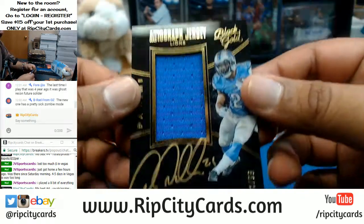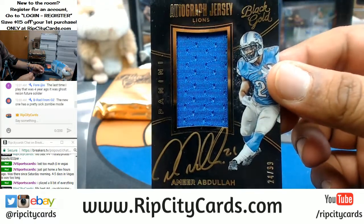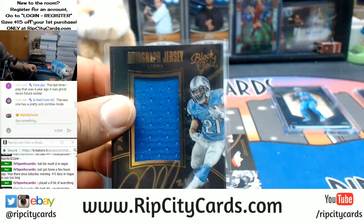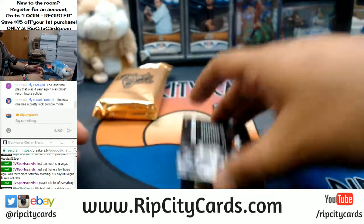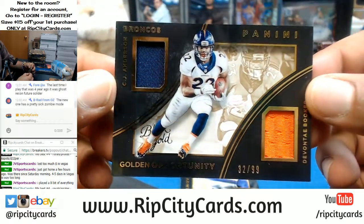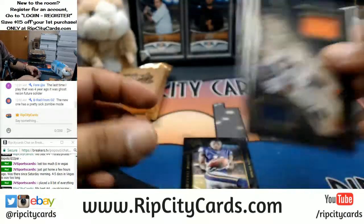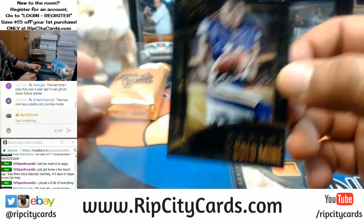For the Lions we have Amir Abdullah with the golden auto numbered to 299 with a patch — that is nice. For the Broncos we have CJ Anderson with the dual relic. Black Gold, the super fancy stuff. To finish it off we have Laquan Treadwell numbered to 225, the rookie gold mine insert, for the Vikings.